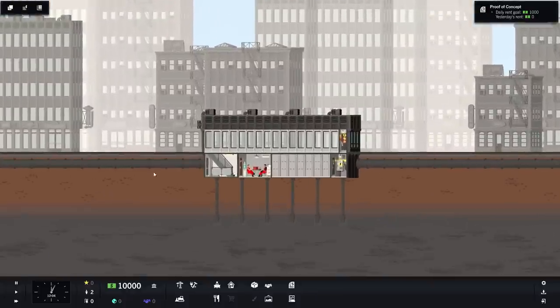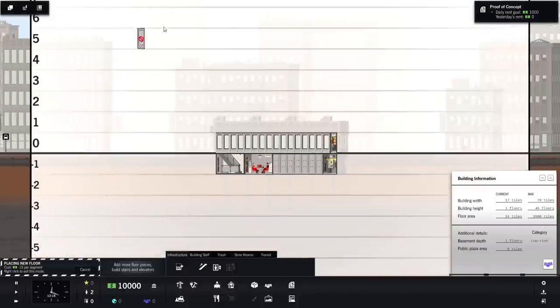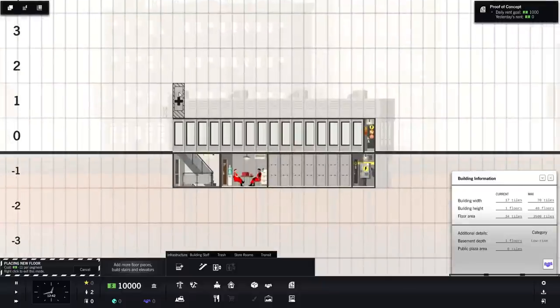One neat thing: as we build floor pieces, you can build unconnected — you can start a second tower that shares all resources and counts as the same overall building. You could even build a sky bridge later on, which is really cool. For simplicity, I'm just going to start with a single footprint. Floor pieces cost $10 per segment, getting more expensive as you go up or down. I'll go ahead and build vertically.